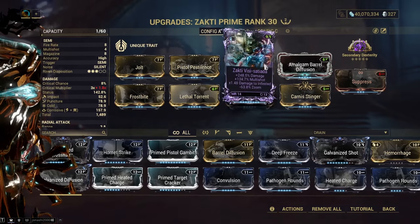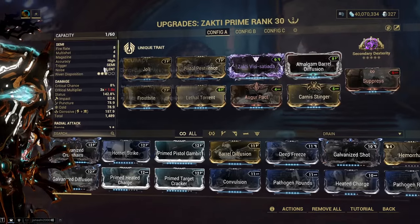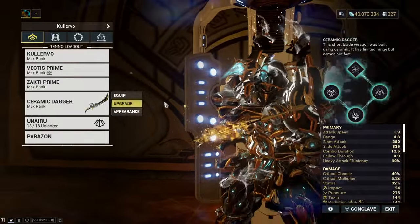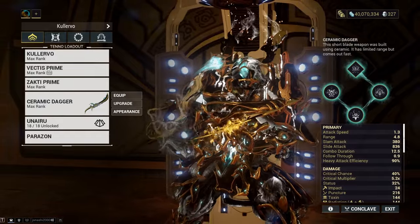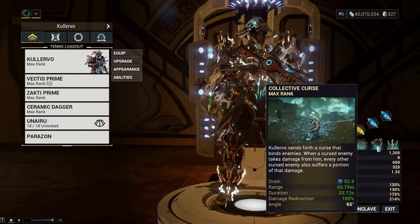We do have a Riven for it — not necessary, but nice because you can land some kills with Zakti as well. What we're mainly using it for though is landing finishers to get ourselves into stealth. And then we can go ham with heavy attacks from the Ceramic Dagger, and Collective Curse on our foes.